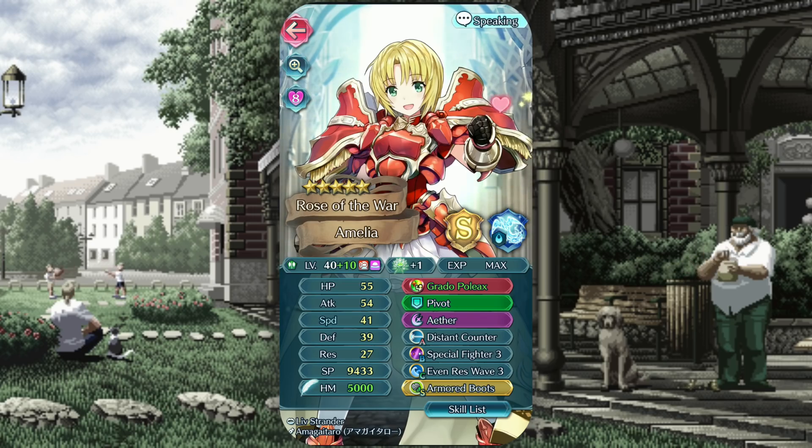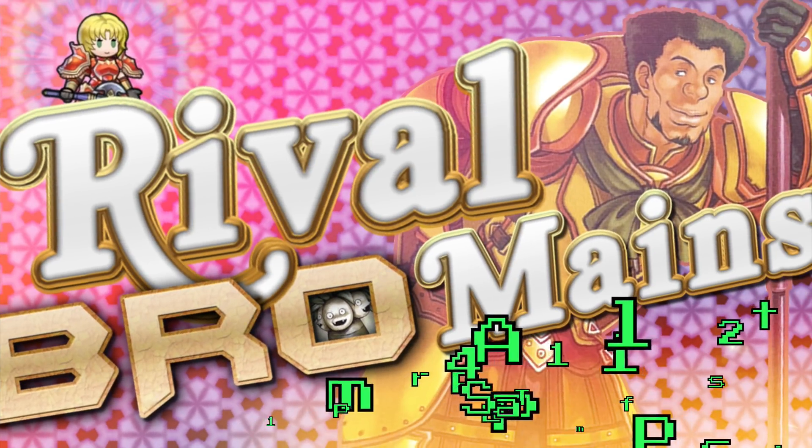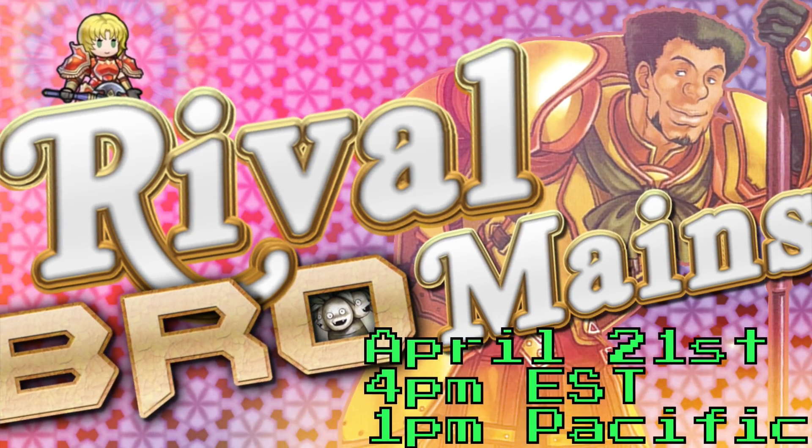And last we have Distant Counter. What does this skill do? Well, it's not quite distant, and it's not quite a counter, but oh man! So to answer your question, I have no idea. All in all, you've got the complete package here, so don't be afraid to push some bravado with that Grotto, and remember to have fun with it. Don't forget to tune in to Rival Bromains this Sunday, 4pm EST, 1pm Pacific, to see all your favorite Fire Emblem YouTubers duke it out on the Field of Destiny. I'm Chuby Choozy, and from all of us at Chaz Aria LLC, thank you and stay frothy.